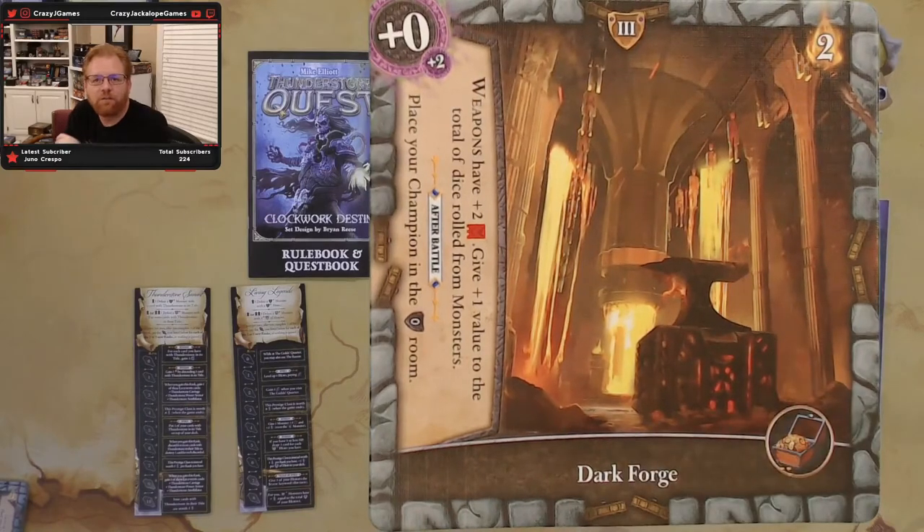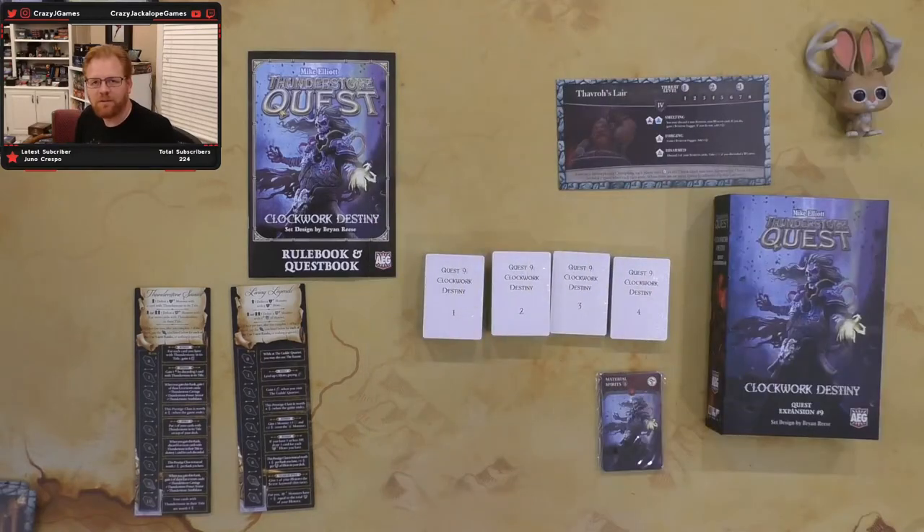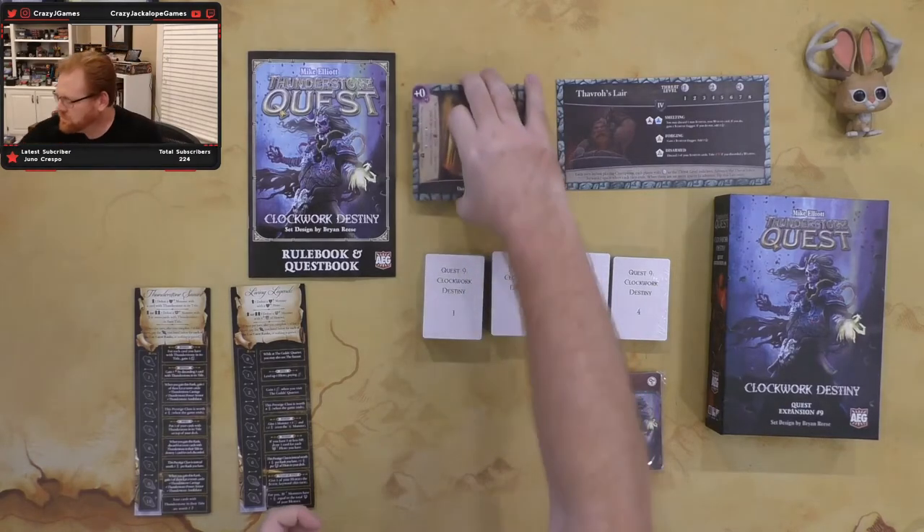The other level three room is the Dark Forge. Weapons have plus two skill, and give plus one value to the total of dice rolled from monsters — so that's going to enhance monsters that do randomness stuff. After battle you go to the zero room, but you do get a treasure. Monsters have plus two on magic defense. Two light is not too bad for a level three room. If you're in an equipment-heavy deck everything's going to be tougher to equip, so that could be a problematic room. There are a couple of easy ones in here, and it looks like we're favoring rogues a little bit. That's a nice set of rooms.